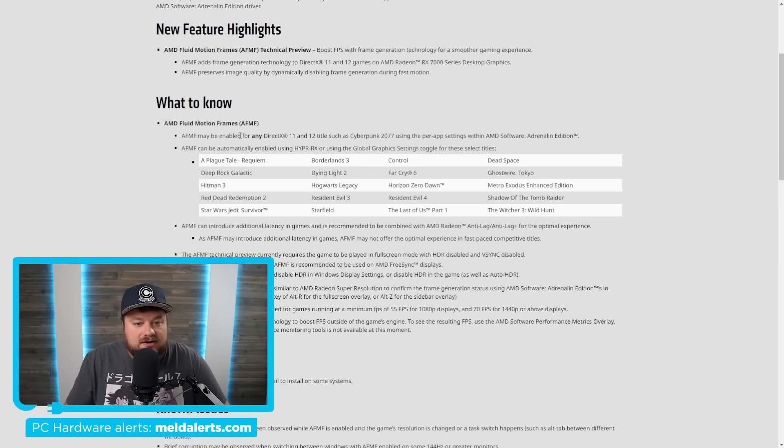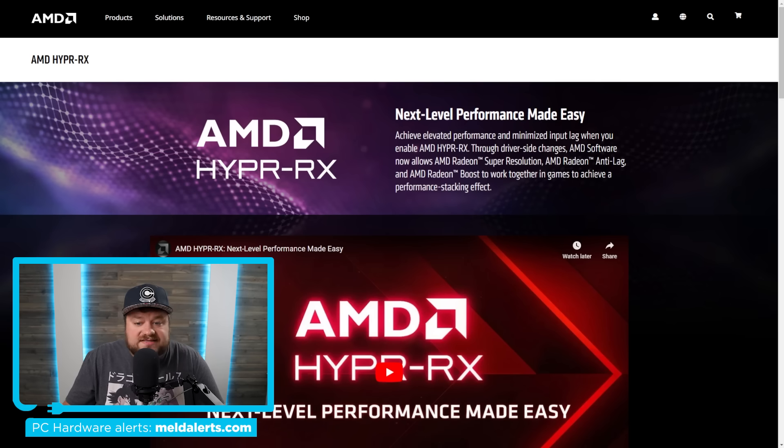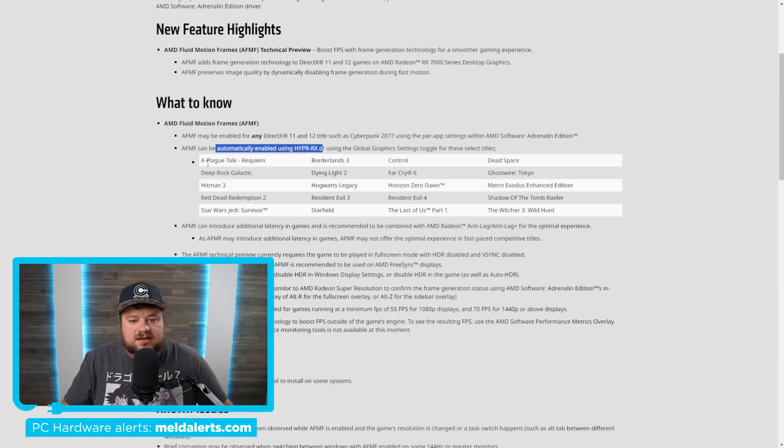As you can see right here, it says that Fluid Motion Frames can be enabled in any DirectX 11 or DirectX 12 title. The only thing important about those 12 games is that those games can be automatically enabled using HyperRx — AMD's one-click solution to turn on multiple technologies for the best performance. You can technically turn it on for any DirectX 11 and 12 title, which is massive because there are tons of games that will never get DLSS 3 frame generation support. This effectively lets you double the frame rate for basically any game.